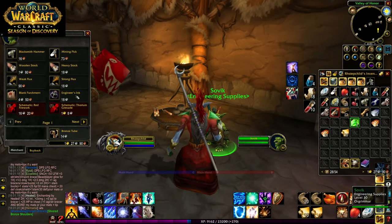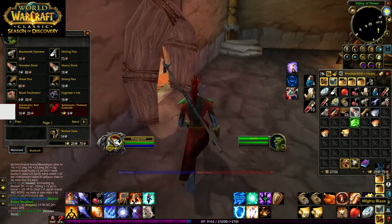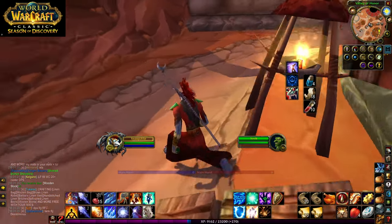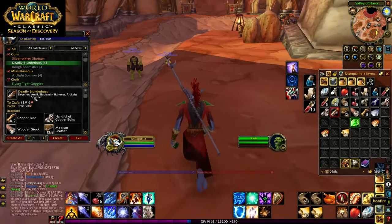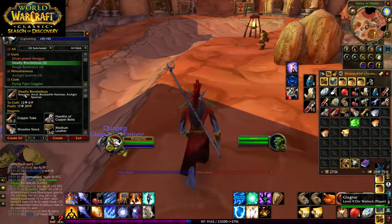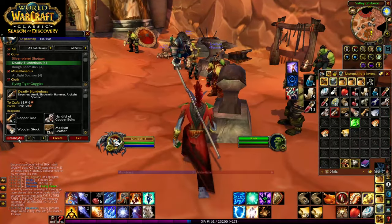I took a chance actually making an item that I thought might just pay off, and it turns out that it did. And that item is the deadly blunderbuss. You can see that right here. Now you learn this from the trainer at Engineering 105, so you get it at a relatively low level.